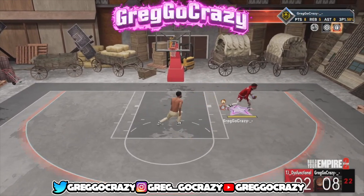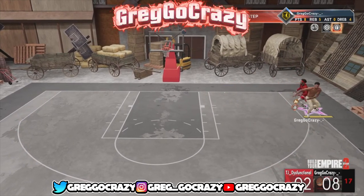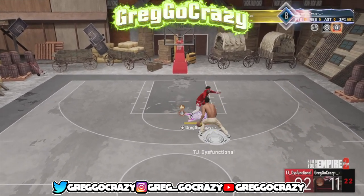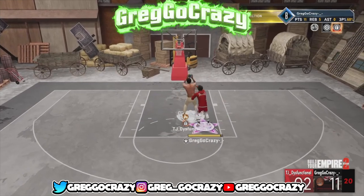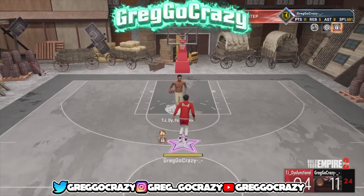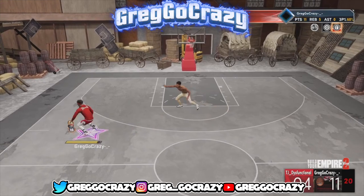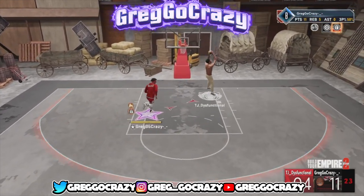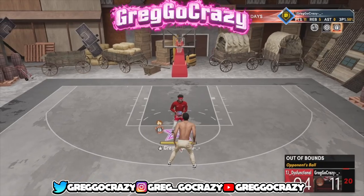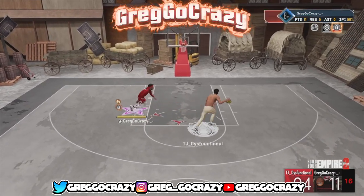He's just holding the ball to waste time. I don't know what I was doing — I don't know why I pump faked twice, but it went in. 2K made it do what it do. The rim protector is going straight to the rim — that's all he's gonna do. I tried to do another stop-and-pull-up regular jump shot but it made me pull up again. I just gotta master that move.